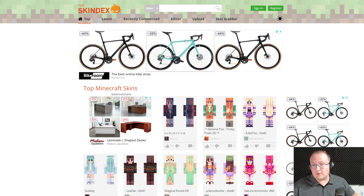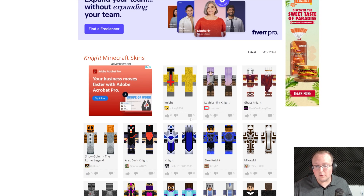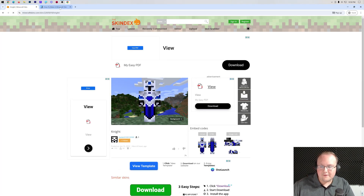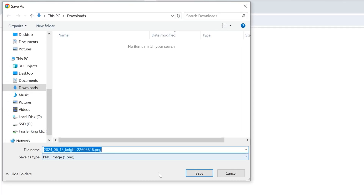There are two main ways to get a skin. One is downloading one from a website like the Skindex. We can search for a knight skin or any kind of skin that you want, and then download one. Once you've found your skin, click download. You might need to close out of whatever opens next, then click download again, and it will start downloading the .png file. Make sure the file you download for your skin is a .png file.